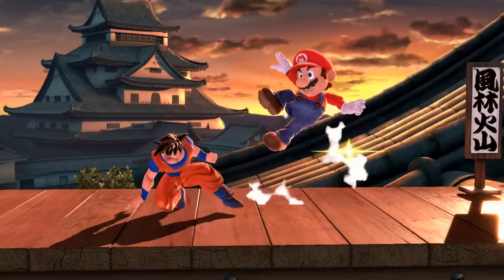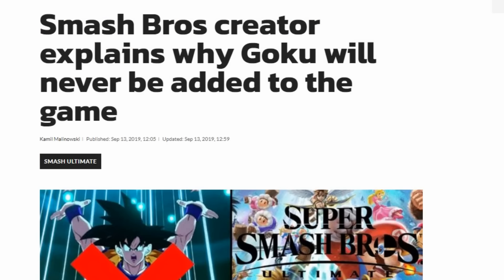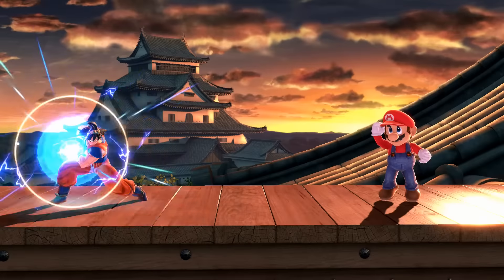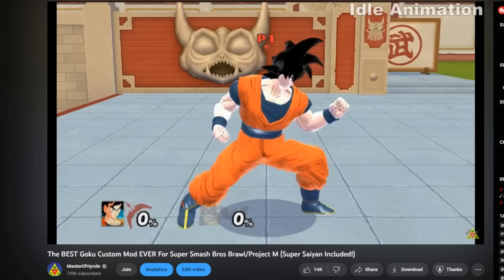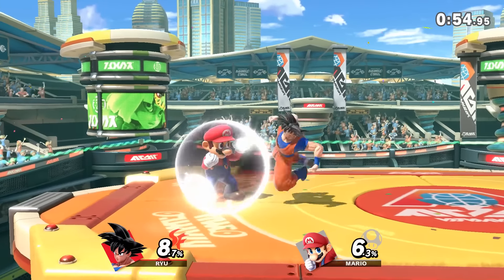Goku is one of the most requested anime characters to be added to Smash Ultimate, but Sakurai said no multiple times. However, that's when mods come in handy and Mas Teklo made a fully custom Goku mod for Smash Bros. Ultimate. If anyone remembers seven years ago, I covered a Goku mod for Project M — it's kind of fitting that I do it again.